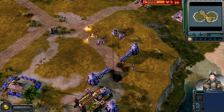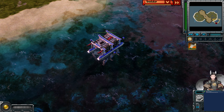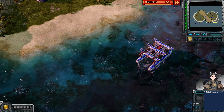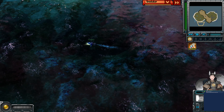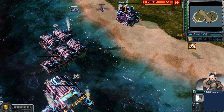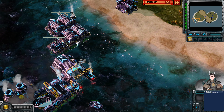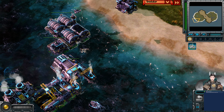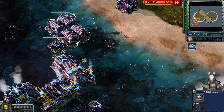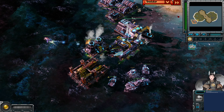Looks like this refinery has gone down. The command hub is still up and going — that also does give tier 3 access, and probably more importantly tier 2 access to the airbase. Such as so we can get Cryo Copters out. And if he really wants to — Sentry Bombers. But Sentry Bombers are unlikely.